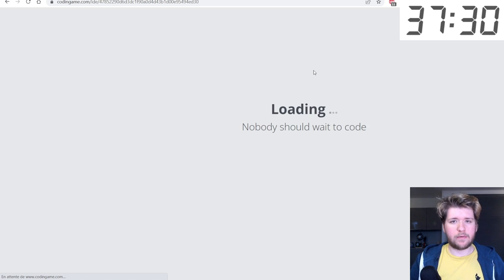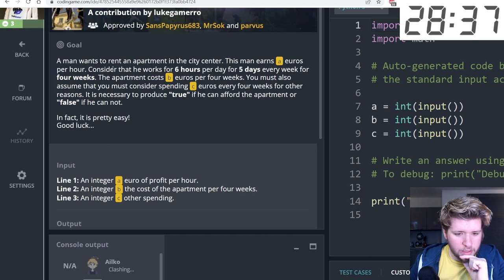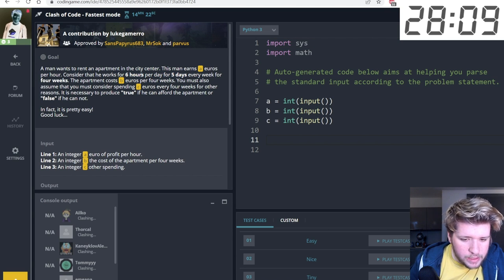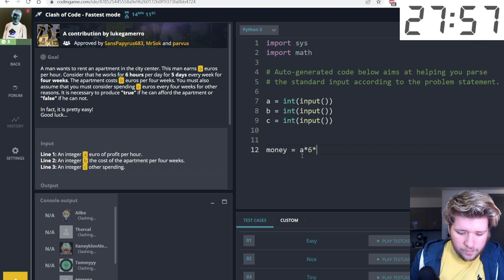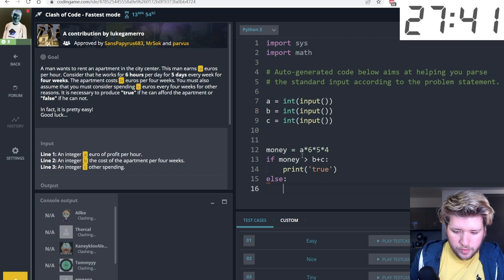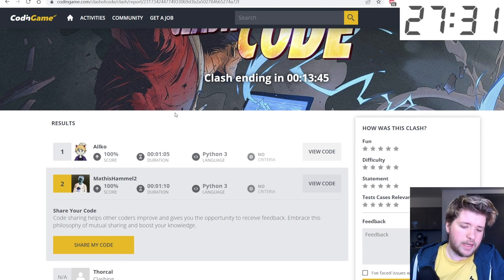Fastest mode: a man earns A euros per hour, works six hours, five days per week, for four weeks. We compute money equals A times six times five times four, then check if that's greater than B plus C (rent plus expenses). If so, print True, otherwise False. Someone completed it already — we get second place by five seconds.